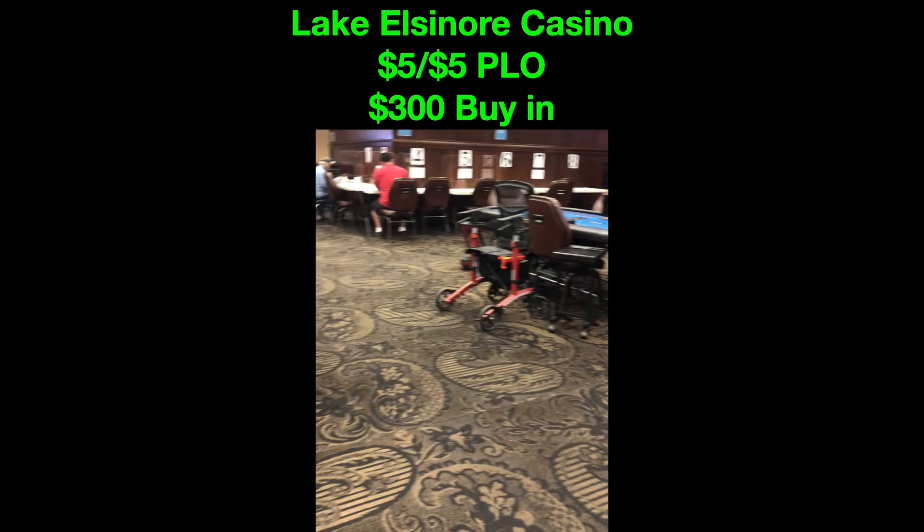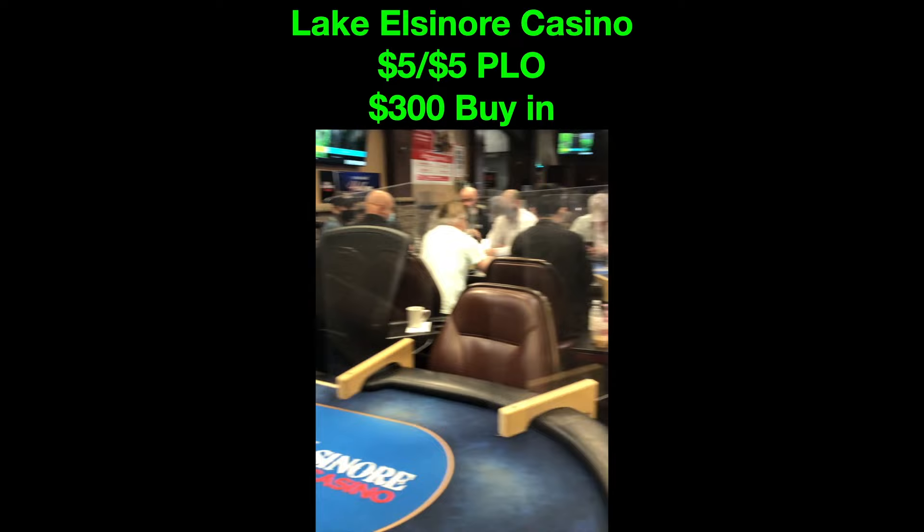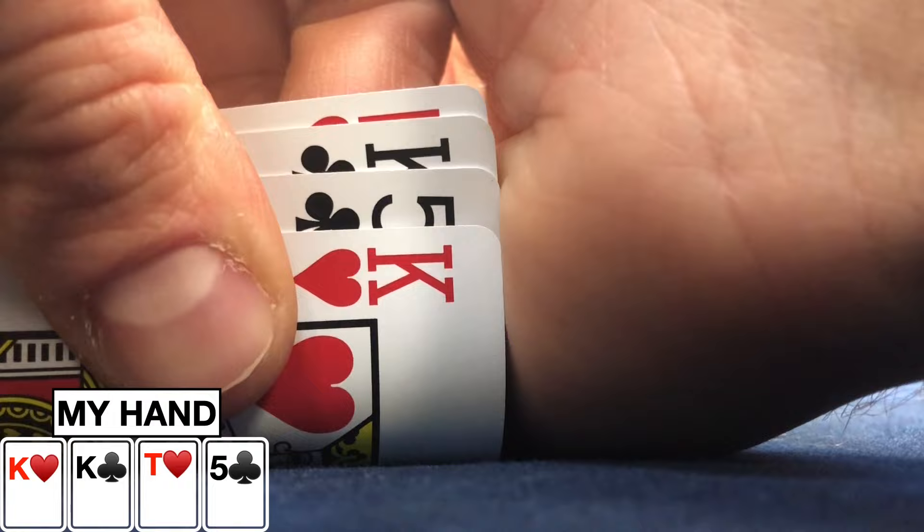COVID numbers here in Southern California are down and as a direct result we are back inside for the first time since pre-COVID. We're in for our usual $300 buy-in. First hand of note: we look down at King-King 10-5 double suited. Under the gun makes it 20, the button calls, and in the small blind I considered three-betting but decided to just call. The big blind also calls, so we're going four ways to a flop with $80 in the middle.